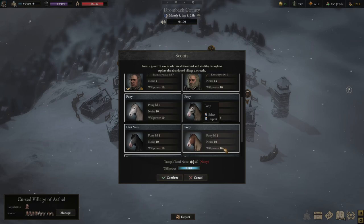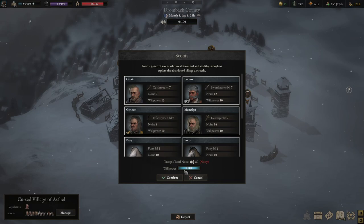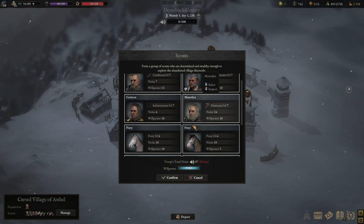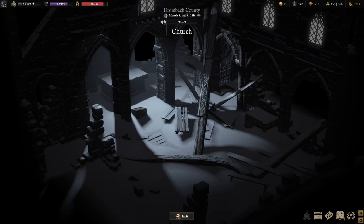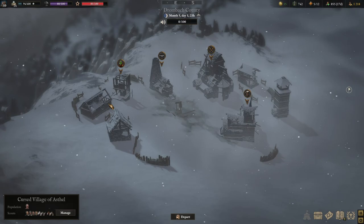Look at the population difference over here — scouts. You need to gather the total willpower, so I guess if you put points into willpower this will be a lot easier. If you have people with 20 willpower you can basically make this party go with... but what would be the point? Willpower is only used for the cursed villages. I really don't know why willpower exists in this game sometimes — it's such a niche attribute to use.